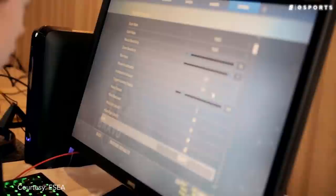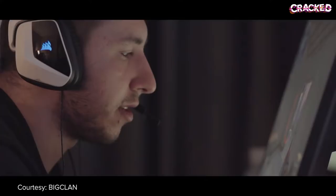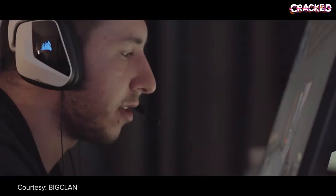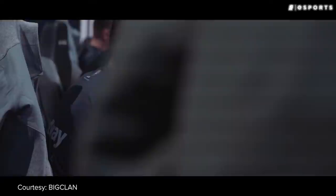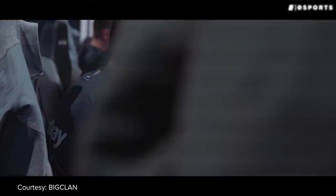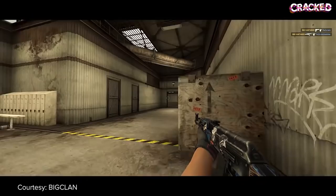Mouse acceleration on, and the acceleration amount is 1.05 — that's default. I play with mouse acceleration because Brax uses it. But it's safe to say that the most revered of said radicals is the peak pioneering head-popper that is Xantares. With an acceleration multiplier of 1.05 and some of the filthiest raw mechanical talent of any aimer alive, Xantares stands apart as a mythical unicorn who's seemingly spliced together high and low sensitivity into a super sense of sorts.